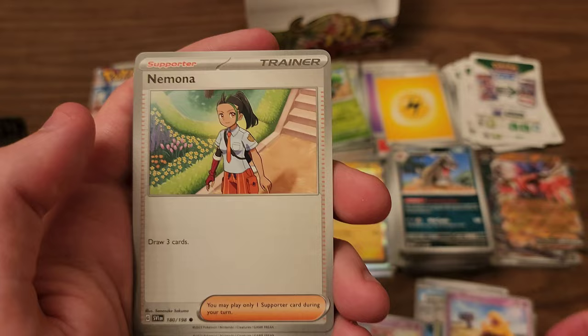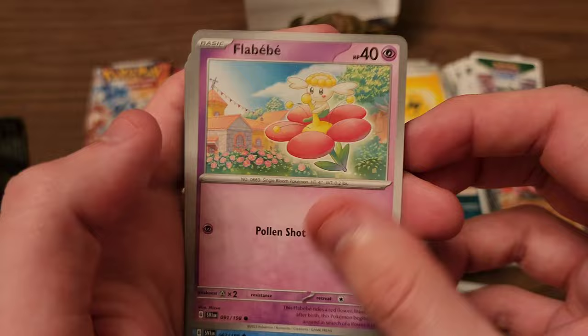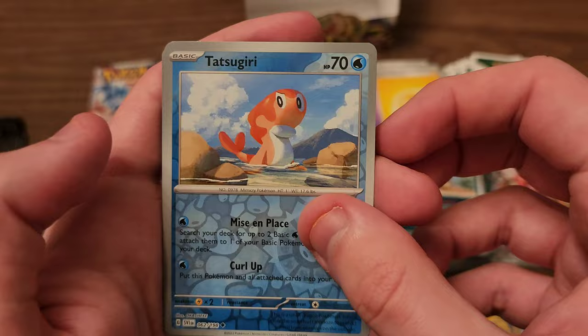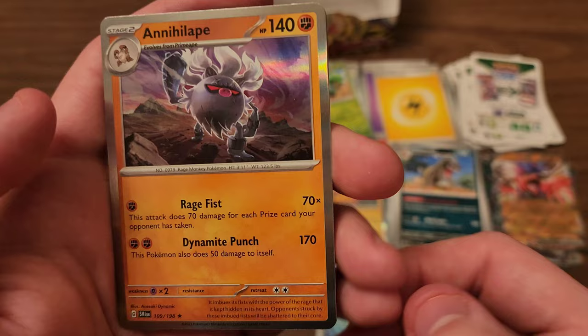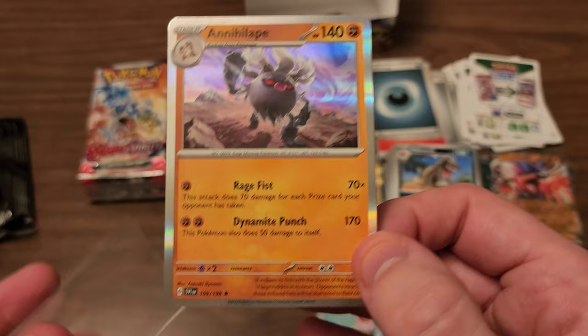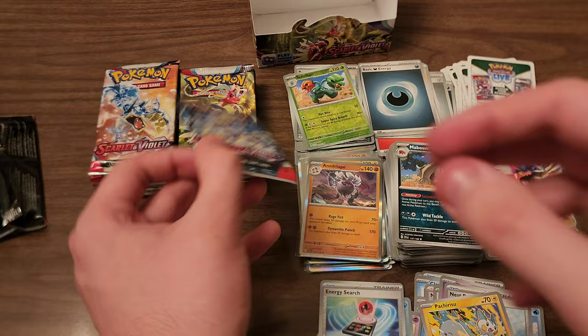Next pack, what you got? Drowsy, Nomona, Lechonk, Flabebe, Tatsugiri, Nest Ball, Pachirisu — quite like the artwork on that one, that's cool. Tatsugiri Reverse, Energy Search. And Annihilape — that's pretty cool artwork. I thought the concept of Annihilape was alright — another one of those not my favorites, but I do like Annihilape more than I did Primeape, so I guess that's an improvement.